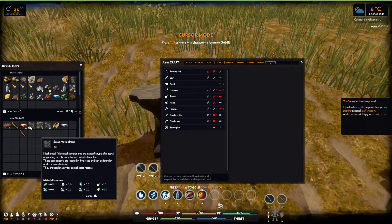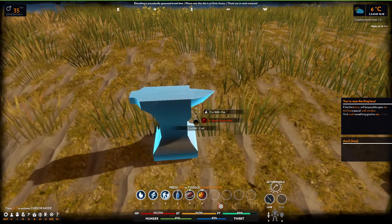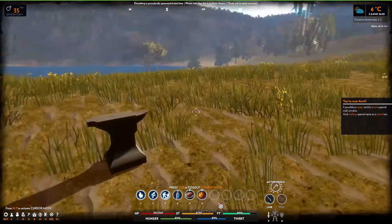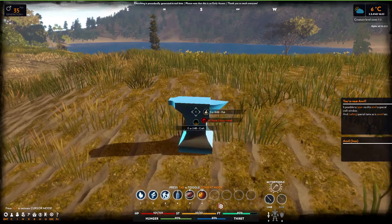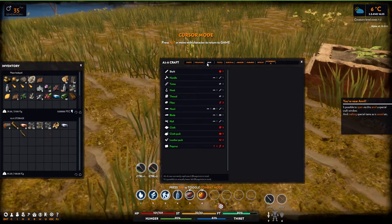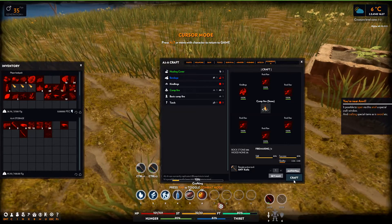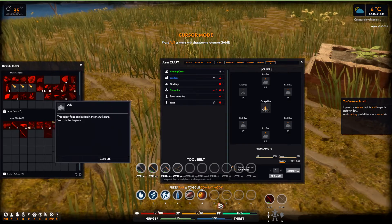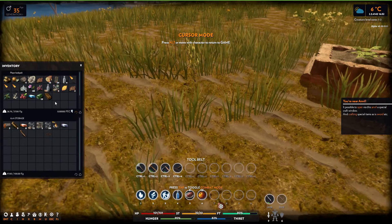With all this scrap metal I thought I could smelt the iron ingots, but that doesn't seem to be the case. It's more like with the small campfire I could only craft copper stuff. So maybe we should craft the larger campfire out of stone. And where is it? Because I don't see it.